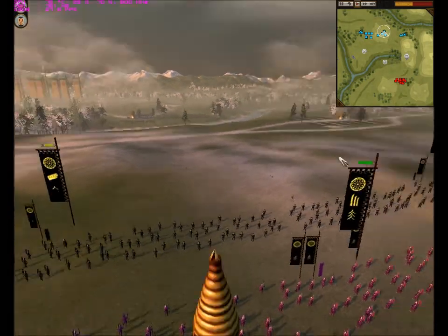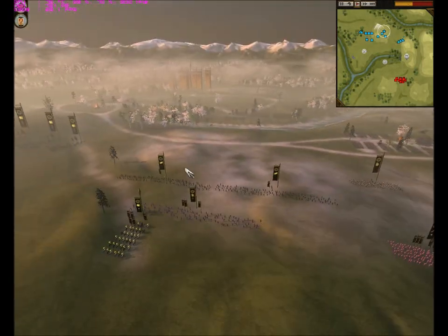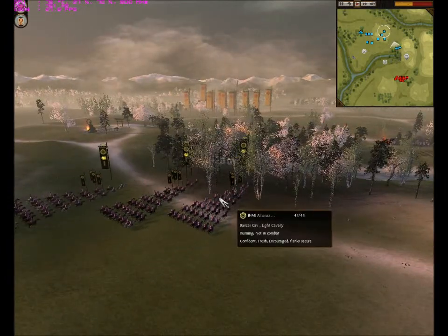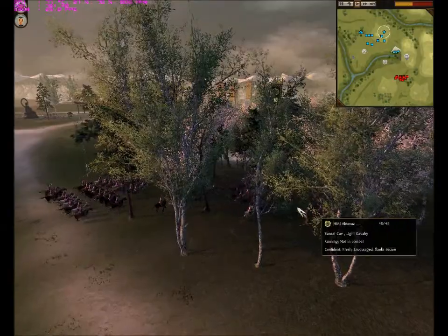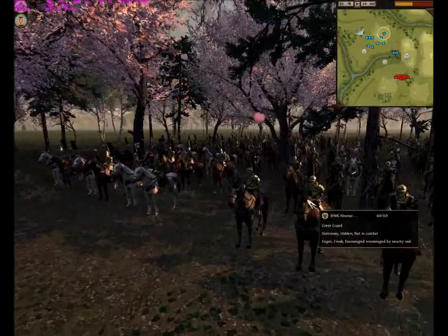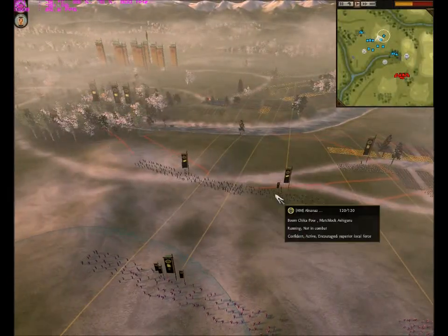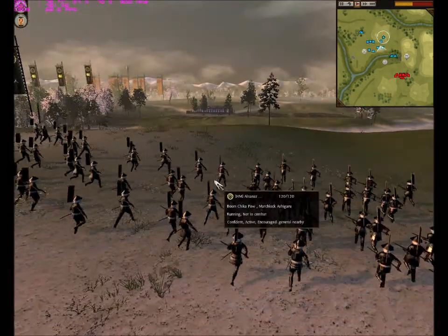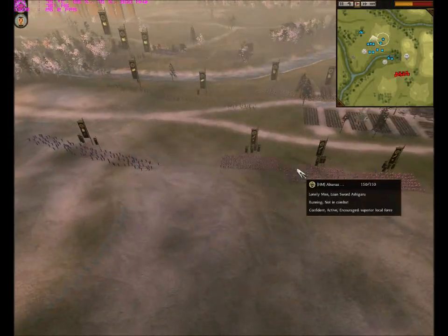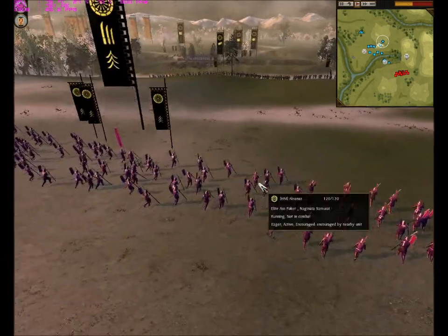Hey everybody, it's LNS here with another online commentary battle for Shogun 2 Total War. This is a clan conquest matchmaking battle. On my left I have my standard 3 veteran light cavalry. On my right I have my great guard — 2 units of great guard hiding in the trees. I also have 2 units of veteran matchlock ashigarus, 2 units of yari ashigarus, 3 units of veteran lone sword ashigarus, and a unit of veteran naginata samurai.